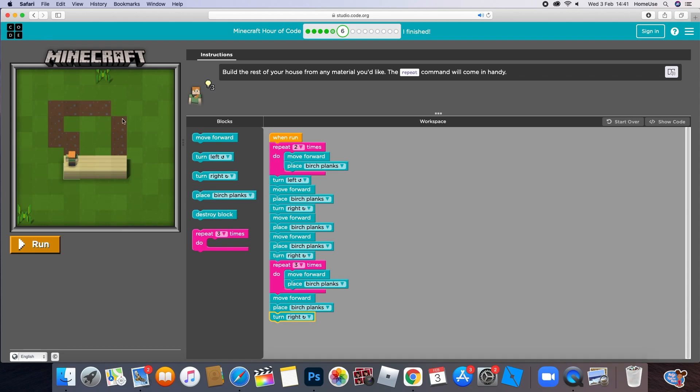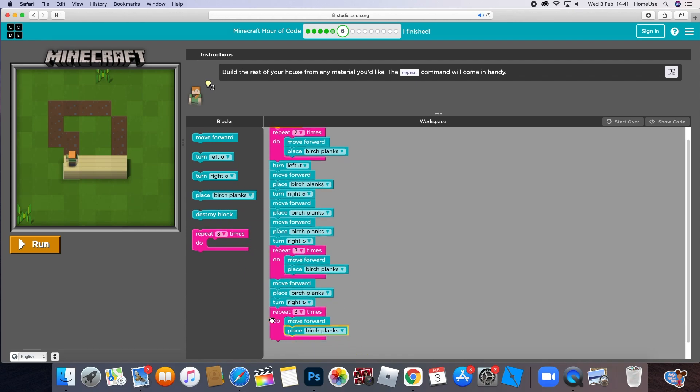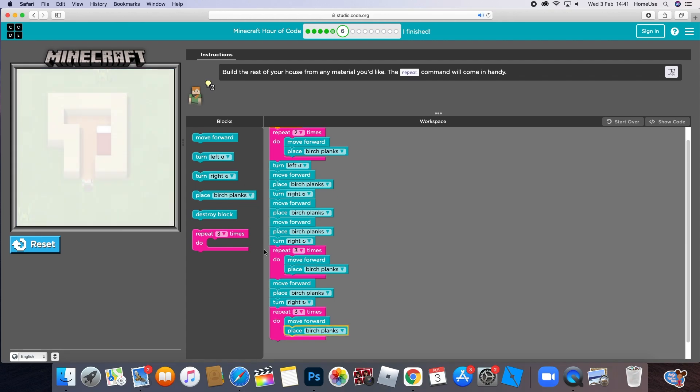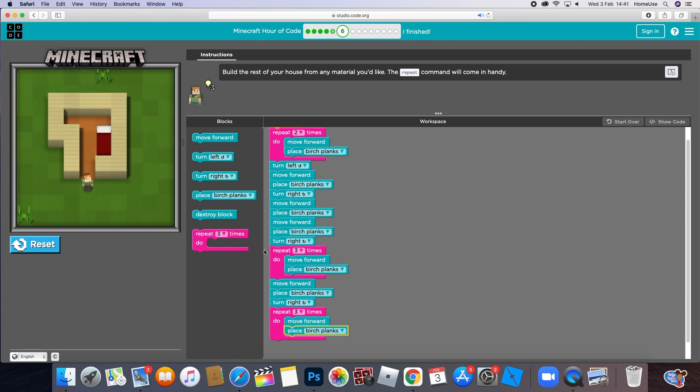Then repeat three times: move forward, then place plank. I think this is the last step - we have a lot of colors. Let's see. Yay, we did it! Oh my goodness, we did it!